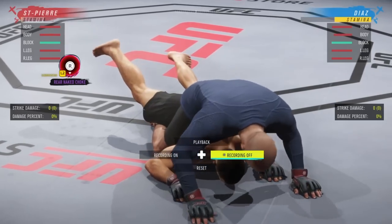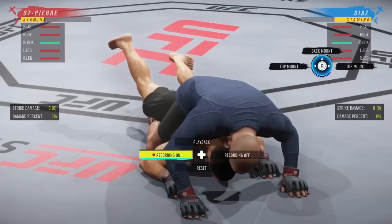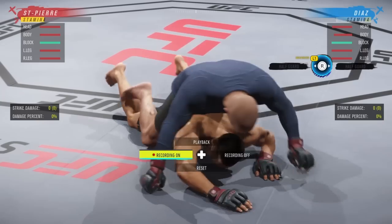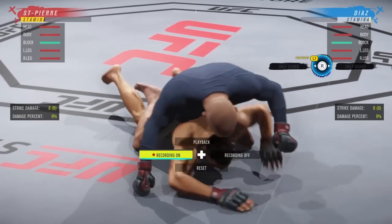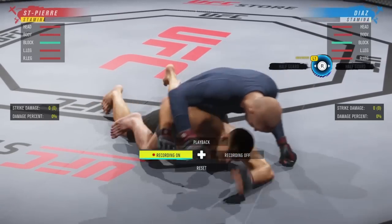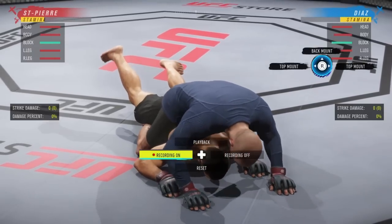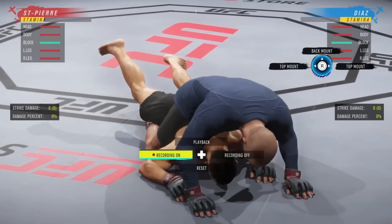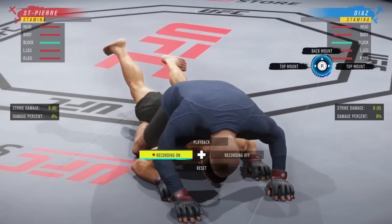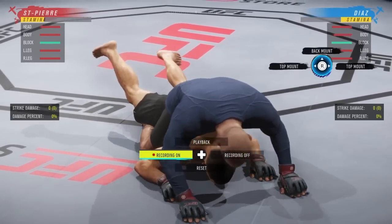In back flat — rear naked choke is already covered. You can roll to top mount or back mount. Giving up left or right automatically gives them that transition with no denial window. For half guard: see Diaz roll his body to the left — hold R2 and flick left. See his back turning to the right — hold R2 and flick right, and you'll hold this position. For back mount, I'd suggest going to top mount instead — if you see GSP shift up, hold R2 and flick up to stop the back mount attempt.